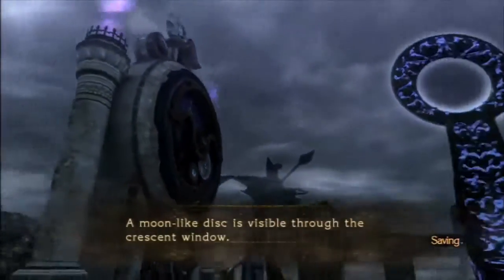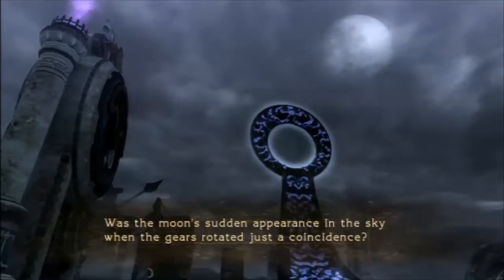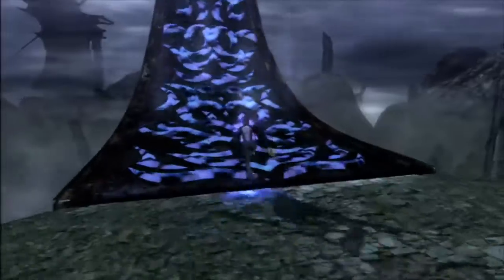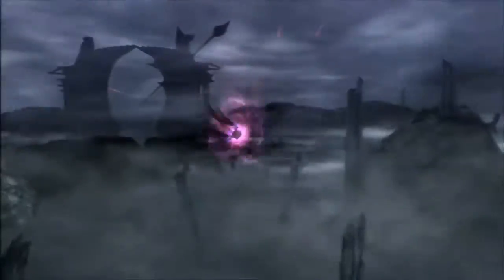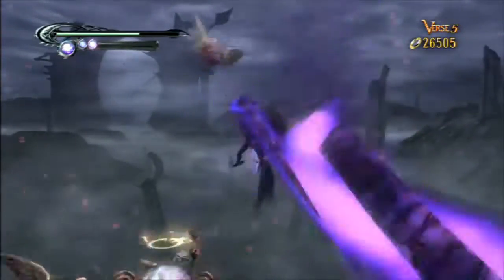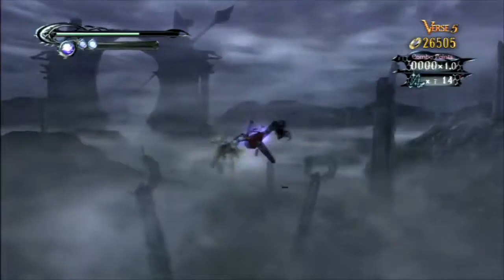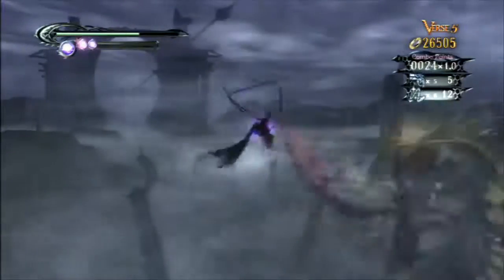A moonlight disc is visible through the crescent window. Was the moon suddenly apparent in the sky when the gears rotated — just a coincidence? No. Just no. Alright, let's keep going. We're going to use the Kushidra here — the Kushidra is going to have its uses because we're going to try and get some halos and stuff. If we can hit anyone — I don't think we can. Alright, so let's keep going. Let's just attack you.